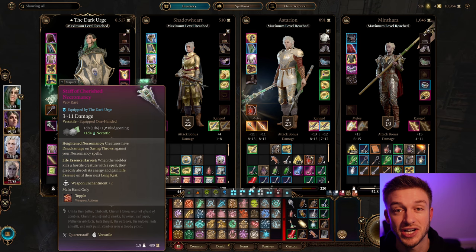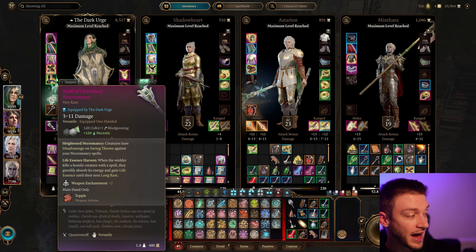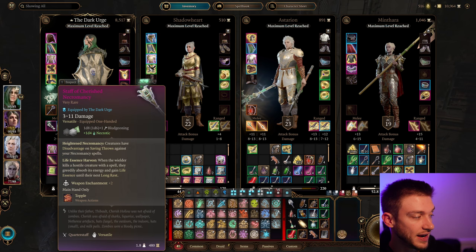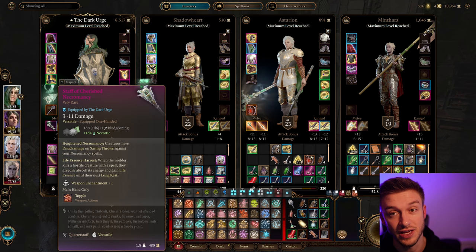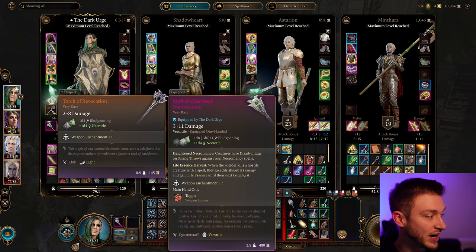This is where the build gets incredibly powerful: the Staff of Cherished Necromancy. It has Heightened Necromancy, which gives creatures disadvantage on saving throws against your Necromancy spells — pretty huge. It also has Life Essence Harvest: when the wielder kills a hostile creature with a spell, they absorb its energy and gain Life Essence. This allows us to cast any Necromancy spell, even level 6 ones. And if we kill with that, we get it again — so it's just a never-ending Necromancy spell barrage.